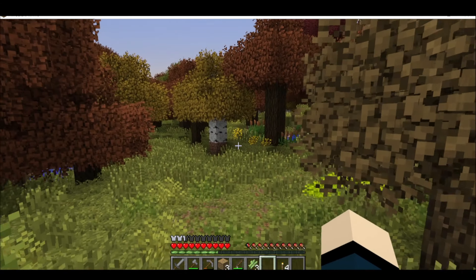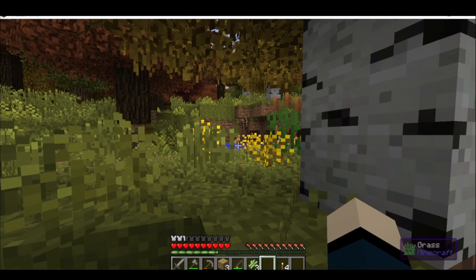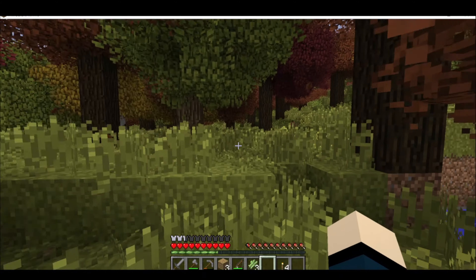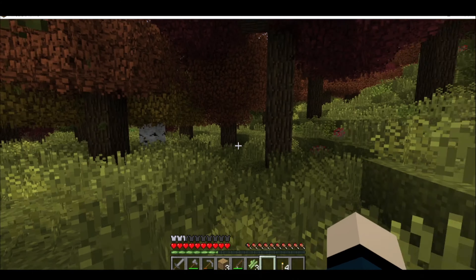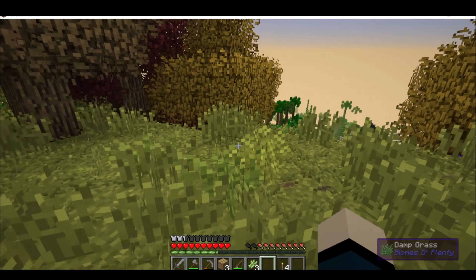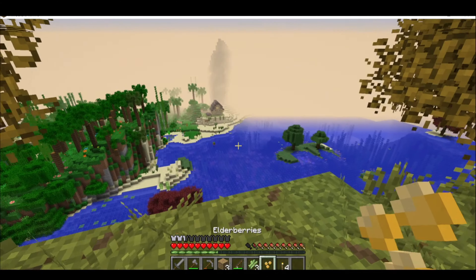So I grabbed some sugar cane and started exploring. I really like the little orange marigolds too. Overall, this is a very pretty biome — and a great view of my little fishing shack.